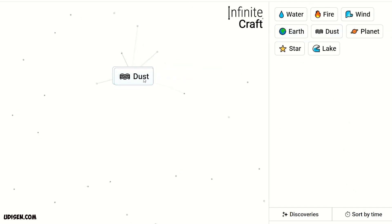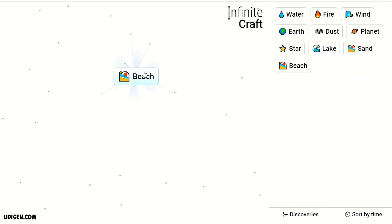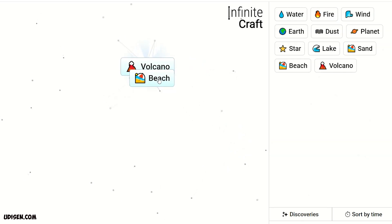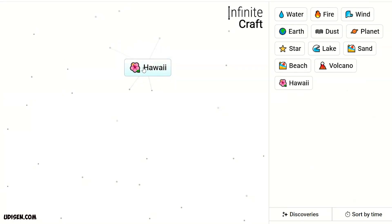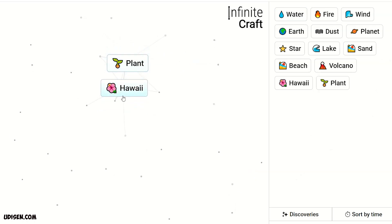Then combine two Dust — it is Sand. Sand and Lake gives Beach. Leave Beach. Then combine two Fire to get Volcano. Volcano and Beach gives Hawaii. Leave Hawaii.